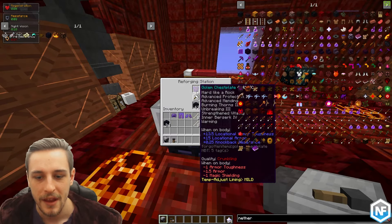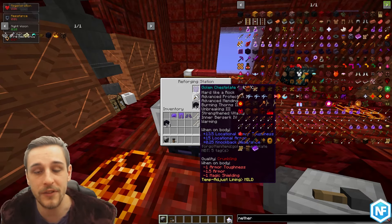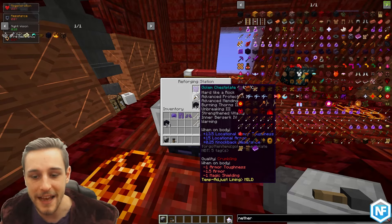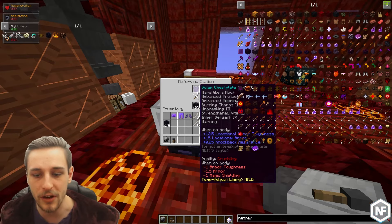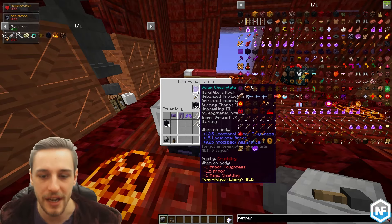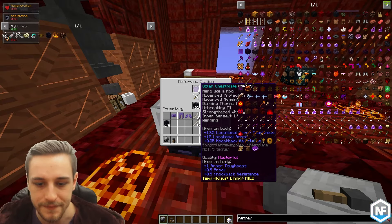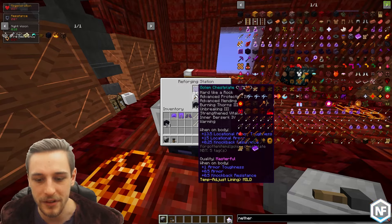Reforging is really simple. All you need to do is pop your armor in, pop your resource in, and click. You're looking for a quality that's going to be beneficial. There are different qualities — each gives you different stat variations. You're looking for the purple ones; crumbling shows in red. The purple ones are like the epic or legendary qualities.